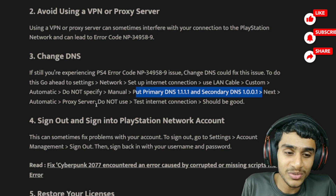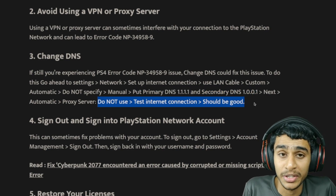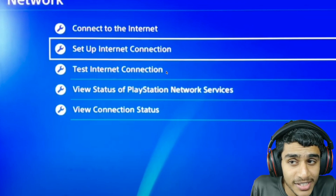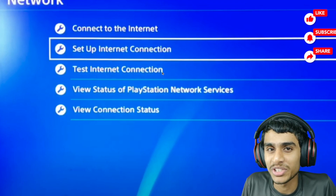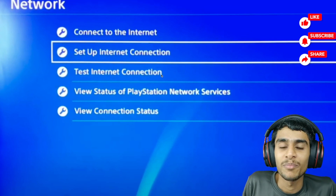After you change the DNS as described, do not touch the 'Test Internet Connection' button. Just restart your PlayStation if required and see if that works out for you. If this method works, do let me know in the comments down below — let the community know about it.